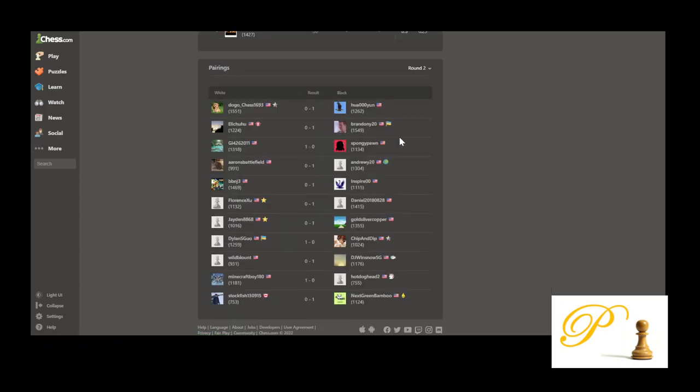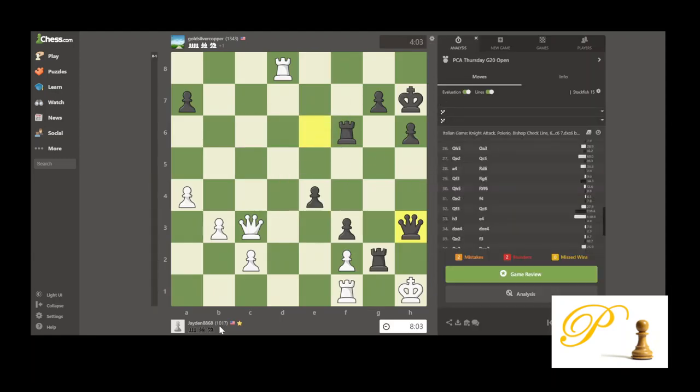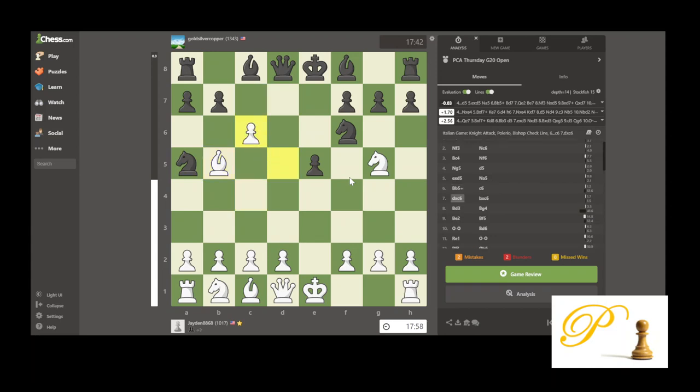Okay, let's jump to round two. Let's check out this one. White is Jaden 8868, black is GoldSilverCopper — so it's three medals. E4, E5, knight jump, knight jump, bishop out, knight jump — Fried Liver. Let's see how he handles it. Take, kicking the bishop, check, take back. Going back — questionable. Now I have to kick the knight, you have to go that place. Then he may kick the bishop again. He goes here hitting the queen, you go back — so you basically waste a move.